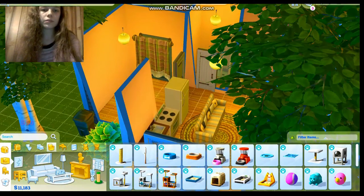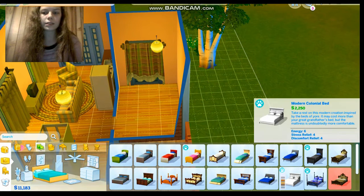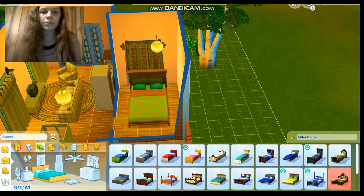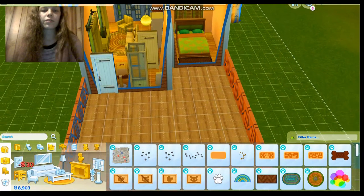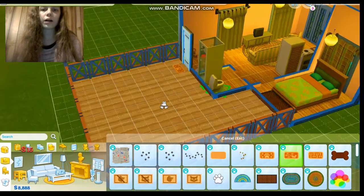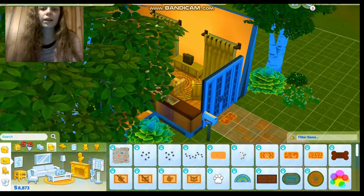Now let's do her room — gotta give her a cute room, right? I think I'll put her bed over on this side of the wall. I think I'm gonna use this bed, it is just so cute. I don't know what color scheme I want to go for though. I think she honestly only has room for like a rug. Hopefully we can put a pet bed somewhere — I think we're gonna put pet beds outside. Let's also put a rug in the front and one here as well.